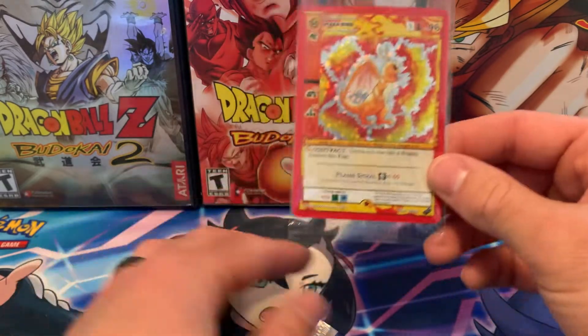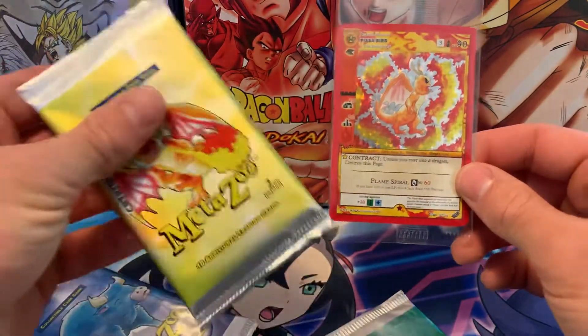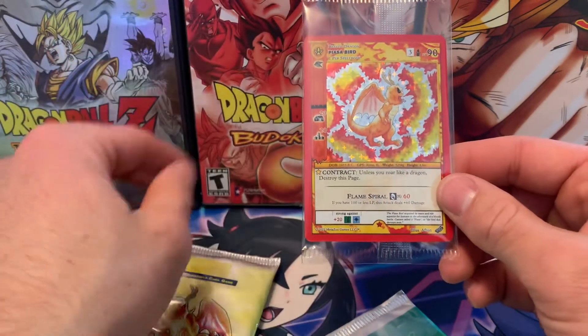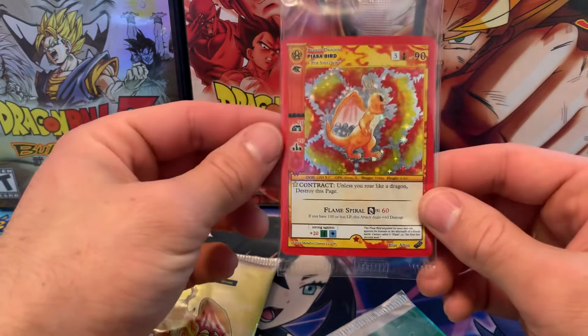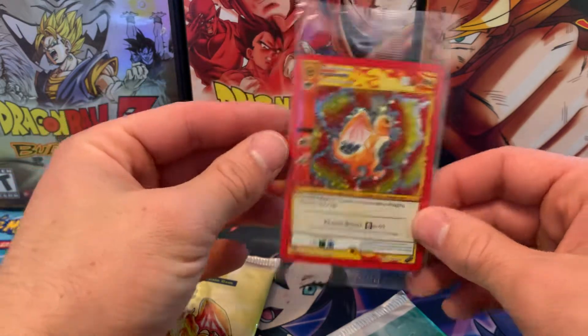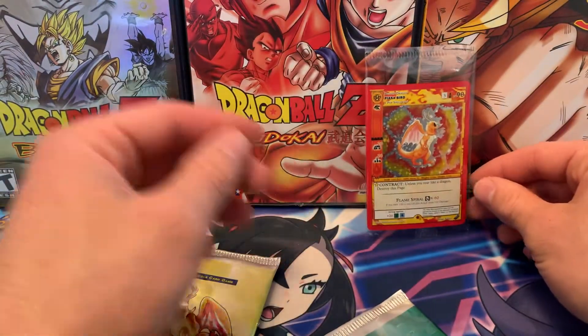This must be that little fella from the pack — is that the Piazza Bird? That's pretty cool. The centering on this thing is neat, the hollow pattern is solid. It looks okay — that doesn't disgruntle me to look at.